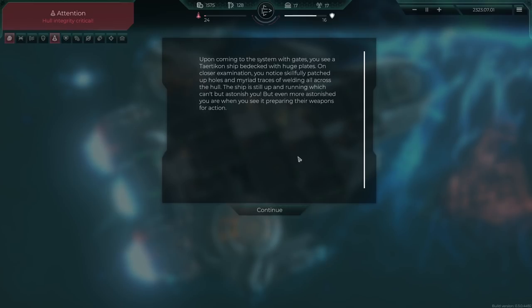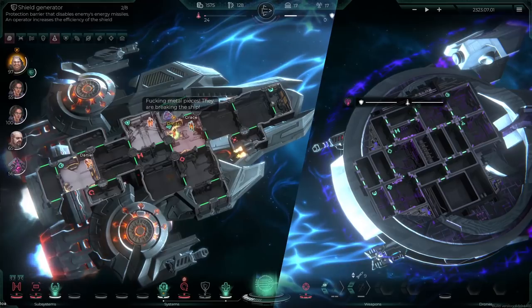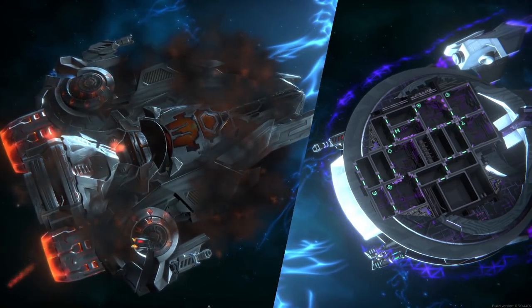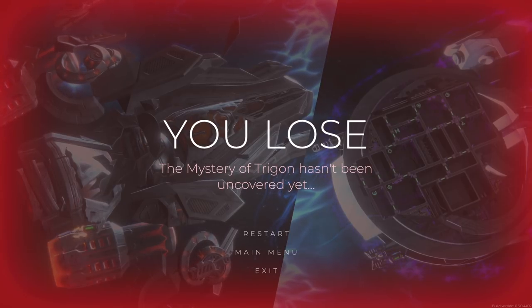Upon entering the system we see a Pop Tart ship covered in huge plates - on closer examination, skillfully patched-up holes welded across the hull. The ship is running, which can't but astonish us - when we're forced to see it's preparing weapons for action. Oh boy. Ladies and gentlemen, I think that is a gargantuan rip and GG - there's no way we're coming back from that after the damage from the sun. Unless we hightail it out of here. Wow, what the hell - we are so dead. Oh cool, the drone's repairing! But the mystery of Trigon hasn't yet been uncovered.